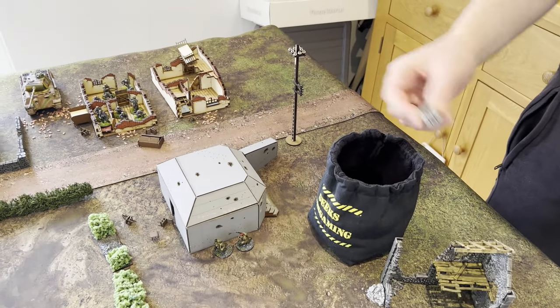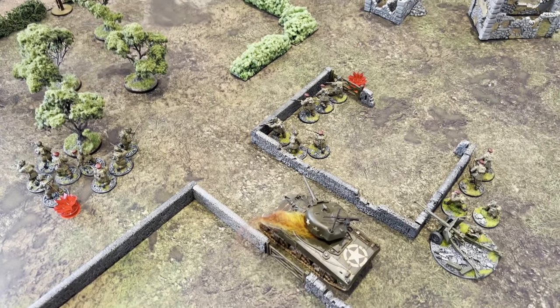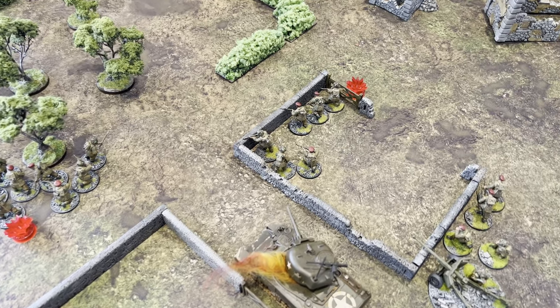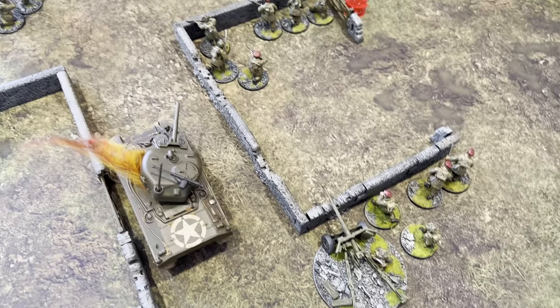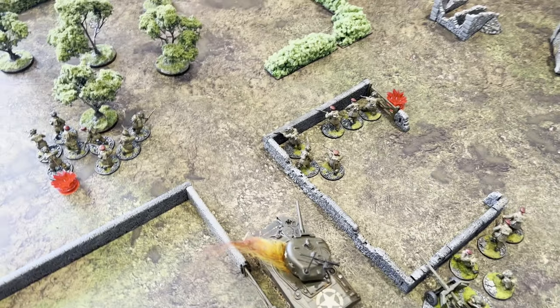First dice for turn three is a German dice. Robin put the fire dice on the Panther tank — shot the MMGs down into the airborne squad, killing off another two. One was exceptional so he took out the SMG. Then he fired with the HE shell down at another squad, but missed.